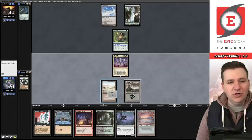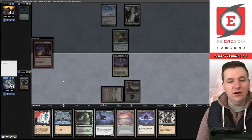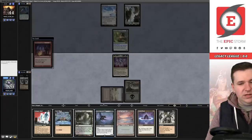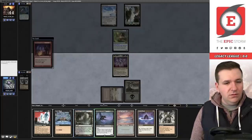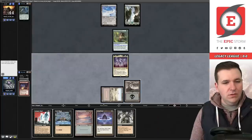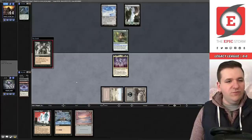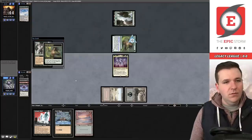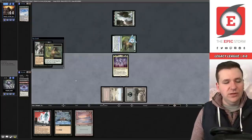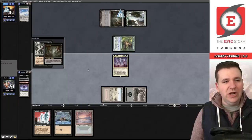They're likely a Bojuka Bog deck. If we just go wide here, Elvish Reclaimer represents a problem — it gets Karakas and bounces Atraxa, then they have Bojuka Bog for the rest of the game. So we need to buy time with Atraxa a little longer and force them to Bog away the Archon of Cruelty. We discard the Archon here.